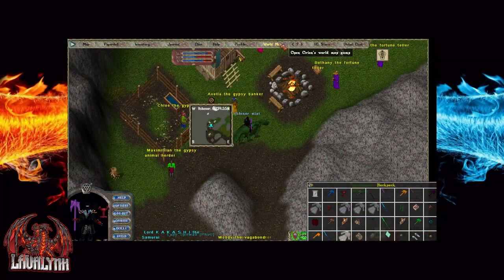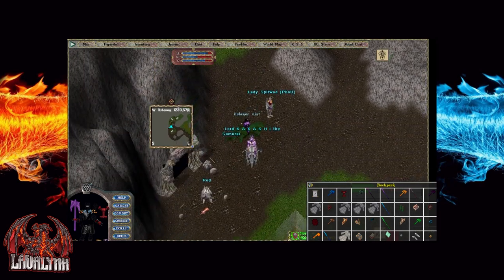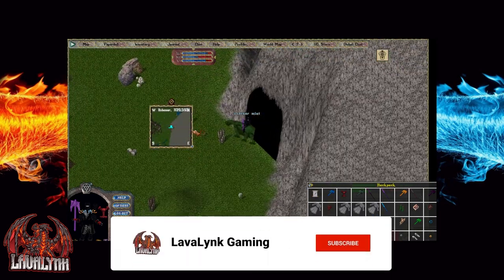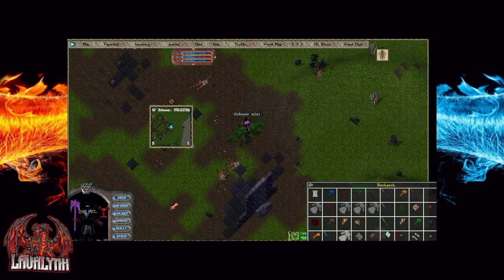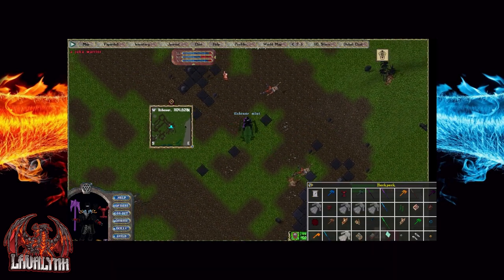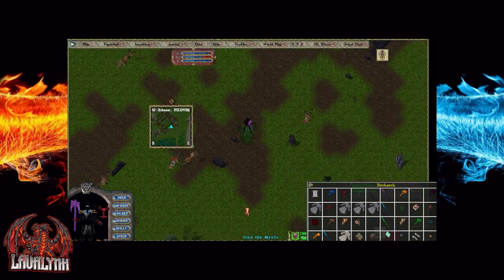Hello everyone, it's Lava here with a video on the Counterfeit Commodities event in Ultima Online. The Counterfeit Commodities Champion spawn can be found in the Savage Village in Ileshnaar. The easiest way to get there is to use a crystal portal and type Ileshnaar Mint, then go straight south of the bank into a cave-like area.